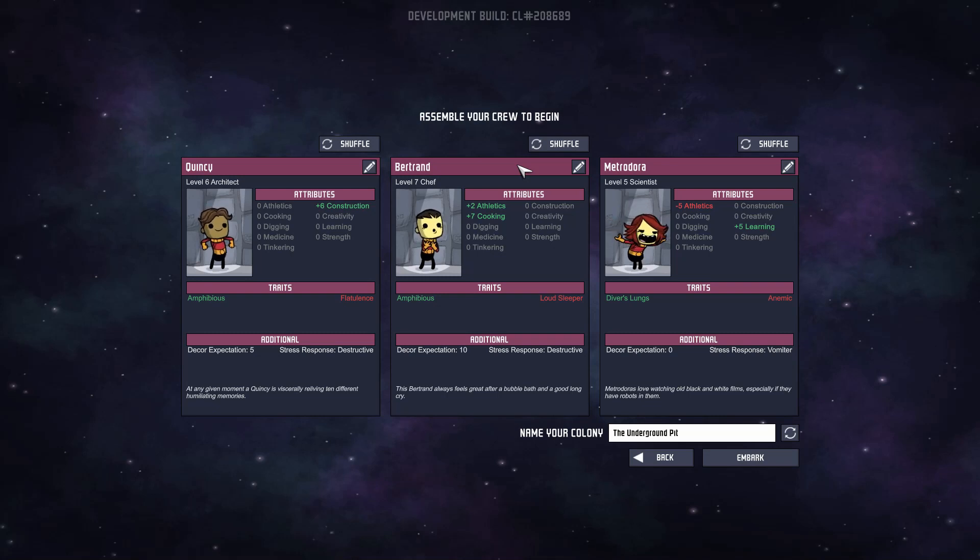We start with three of our duplicates — basically clones of people deposited in this asteroid because it's probably too dangerous for real people, even though these people are basically humans. Let's see who we've got. We can always hit the shuffle button depending on the stats. We've got an amphibious architect with flatulence — I'm not liking that. Let's try someone else. Grease Monkey. Narcoleptic is not so bad — they sometimes just pass out randomly, but I'll take Grease Monkey. That's plus five to tinkering. That's good for me.